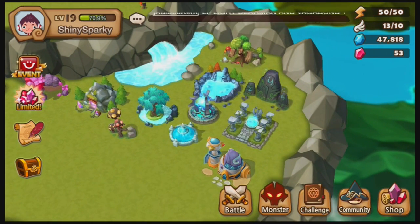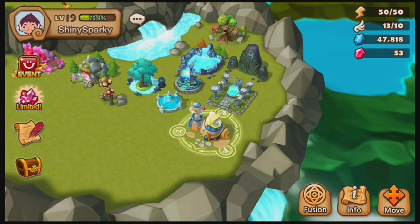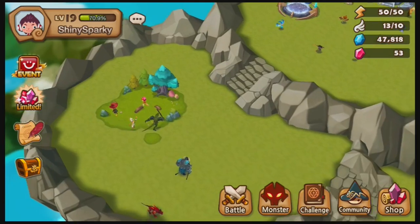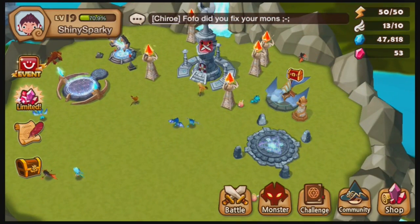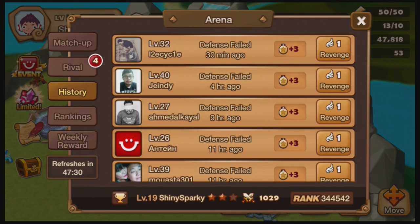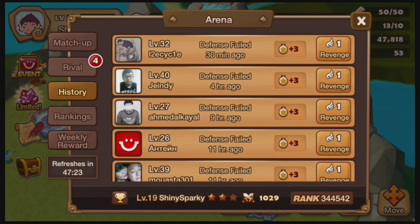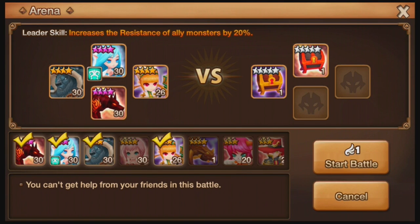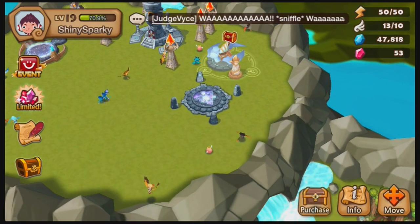I'm just placing all these buildings over here — all the ones that produce or help. The only ones that aren't like that are the Temple of Wishes and the Fuse Center. Over here I have all my starter buildings and my arena. Oh look, I got attacked again and defense failed. I'm failing so much in defenses. A lot of people have those very easy ones I can just get glory off — I'll do that off-screen.